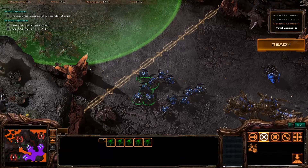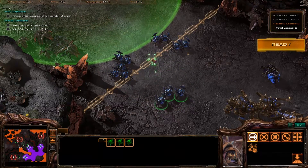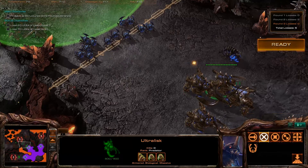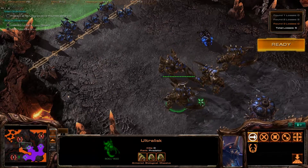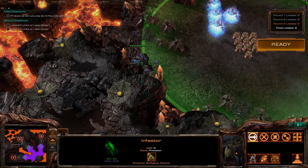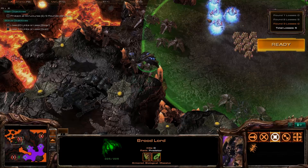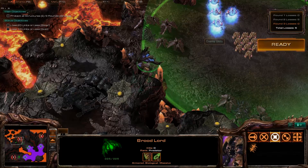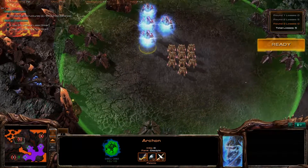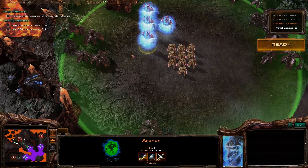As long as we get these Roaches in position to kite the Zealots, and the Ultras will remain back here. The Infestor, just if we need it — but he should be in range here — and we're going to hold position here. As soon as the attack begins, we're going to tell it to target an Archon to make them stay around.